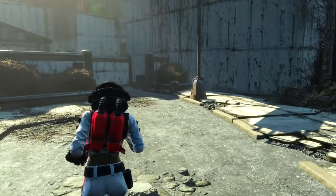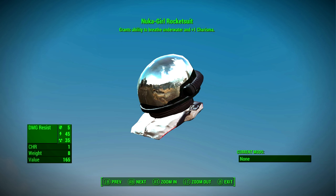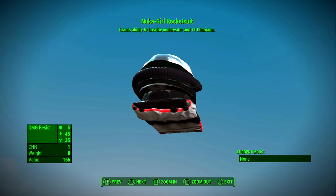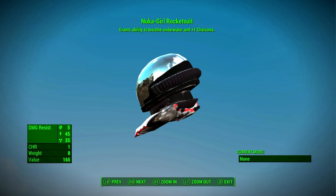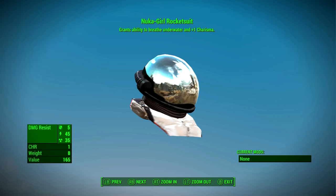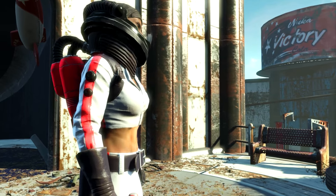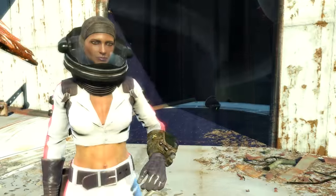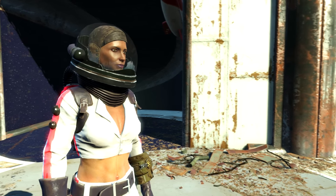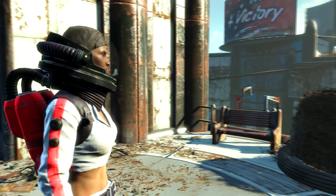So let's answer the question: is this armor actually any good? No. It has a damage resistance of 5, an energy resistance of 45, and a radiation resistance of 35 — which is actually kind of okay but it's still crap. You might as well be wearing a hazmat suit. But you can breathe underwater, which is actually really useful, and it only weighs 8, so it's much better than the Far Harbour diving suit. It also gives you plus 1 Charisma because nobody can hear you speak through that giant bubble — the logic is strong, guys.